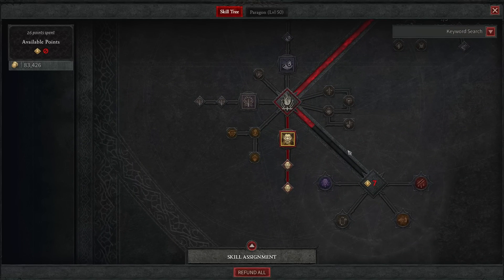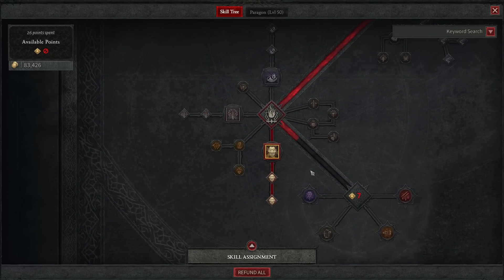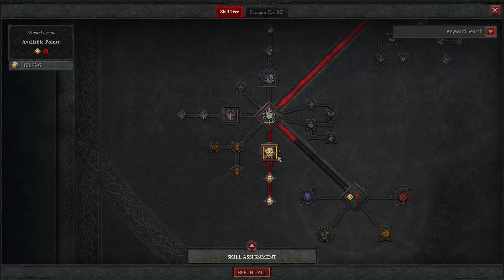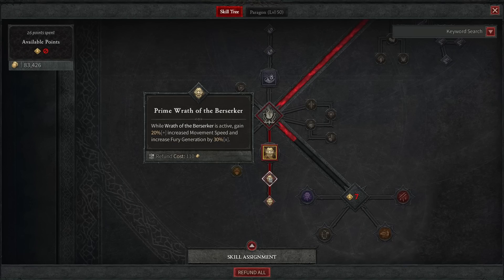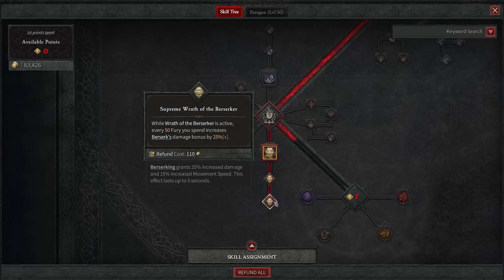But the creme de la creme — the final points I spent in my tree, and really what gives us a huge increase to our lethality — is Wrath of the Berserker. We get a free one earlier in the talent tree, but this is one on command. For the next 10 seconds, dealing direct damage with basic skills grants Berserking for five seconds, so you only need to attack once in the middle to pretty much have the buff for the entire duration. While Wrath of the Berserker is active, you get 20% increased movement speed and fury generation, and the fury you spend increases Berserking's damage bonus by 25%. This is our big damage cooldown.